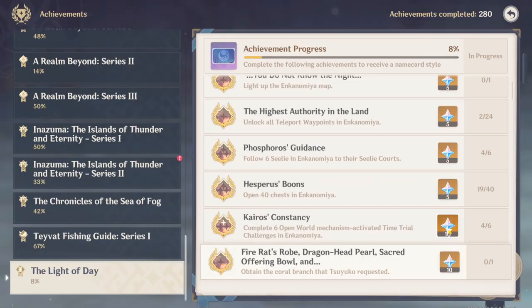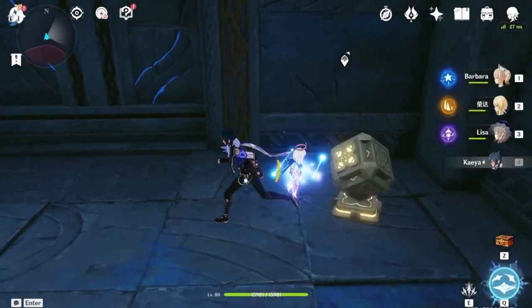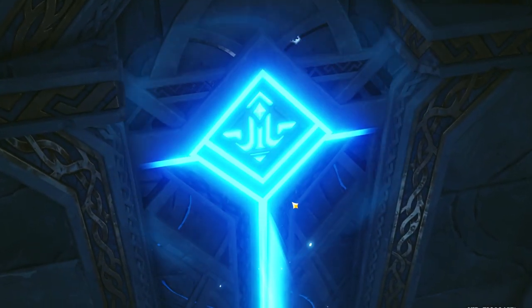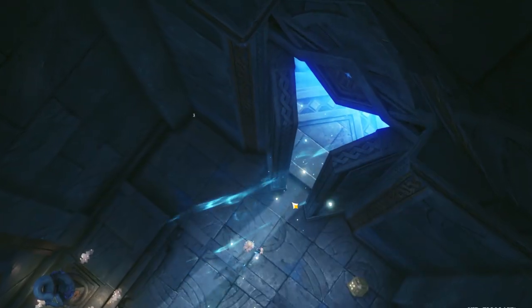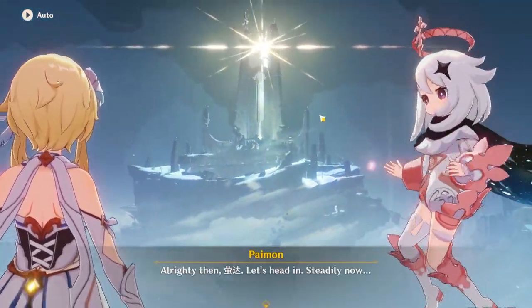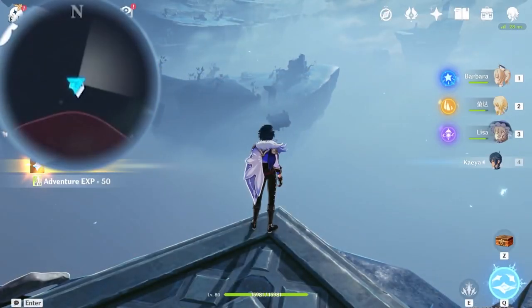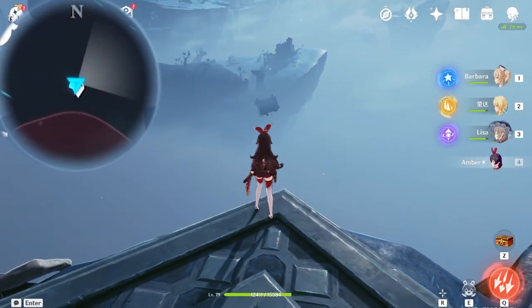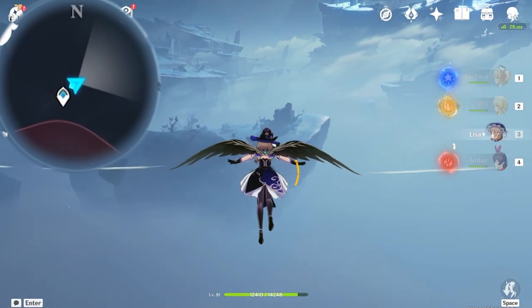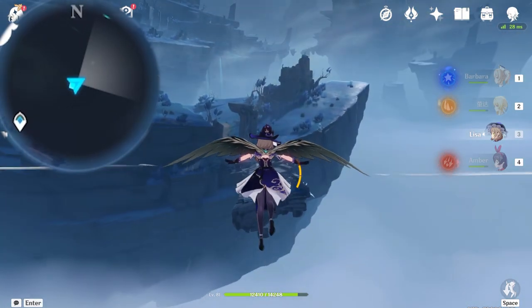Now we have to do a progress check. Up to this point, you should have Enkanomiya's 19 chests at least. Now we can continue onward to open up Enkanomiya's real areas. Prepare characters that can help you glide and use the Inazuma gadget - all that will help you get from the teleportation waypoint towards the main islands of Enkanomiya.